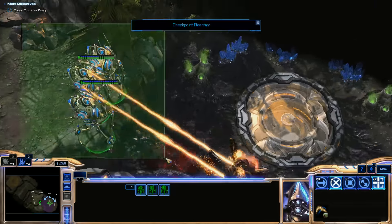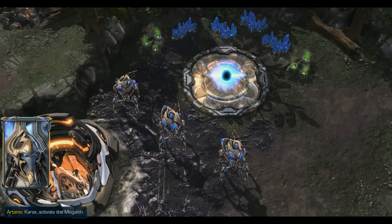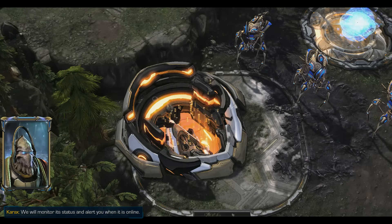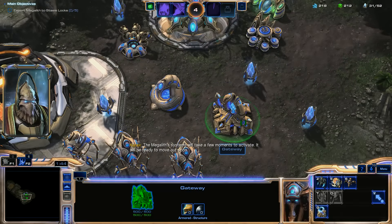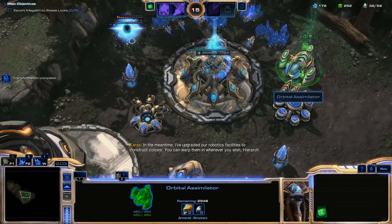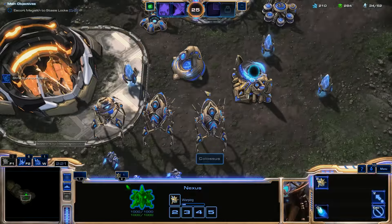We'll set up our base. I did get Orbital Assimilators, which is good honestly. I just don't think that Warp Harmonization is that necessary. I keep saying I get Orbital Assimilator because I'm really lazy, and that's true, but you really have to think on missions like this — it saves you a lot of time and money. Six probes is 300 minerals, and the time building them plus those probes you also won't have on minerals. Very, very important on missions like this in my opinion.